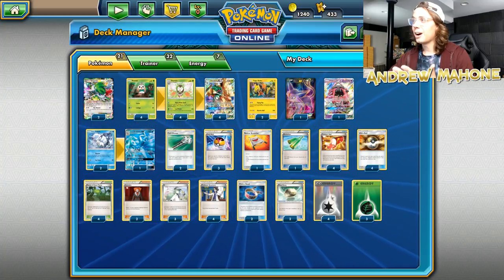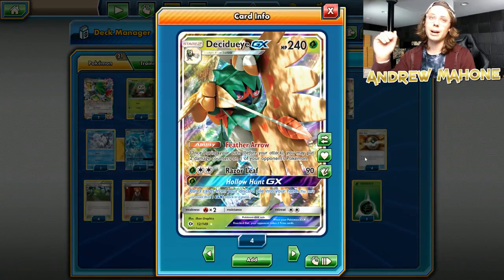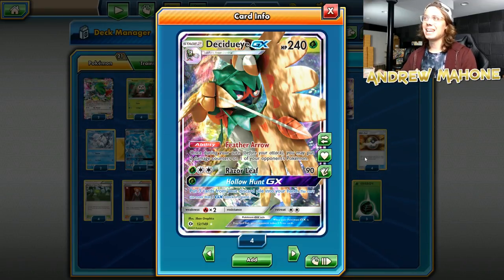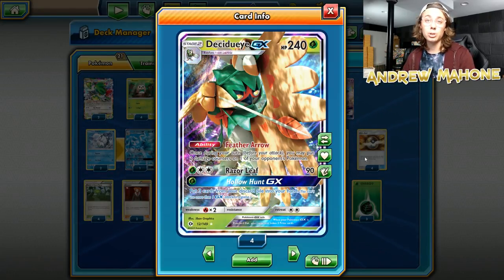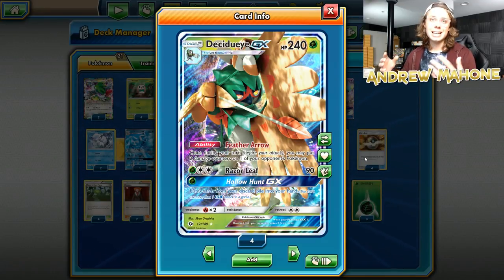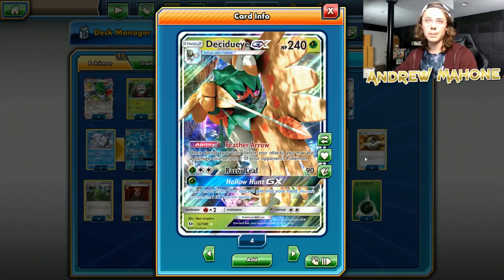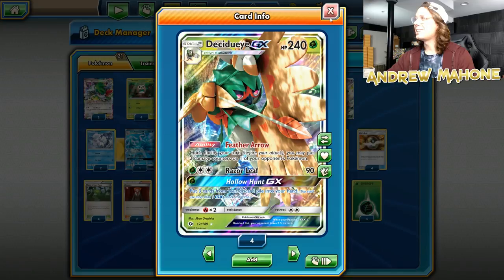We play a 4-4-4 Decidueye line. Decidueye is here for that powerful Feather Arrow ability — once per turn before you attack, you may put two damage counters on one of your opponent's Pokemon. This Decidueye and Ninetales list takes the idea of sniping and just wanting to put damage everywhere on the opponent's side of the field. Pick and choose what you knock out and when you knock it out.